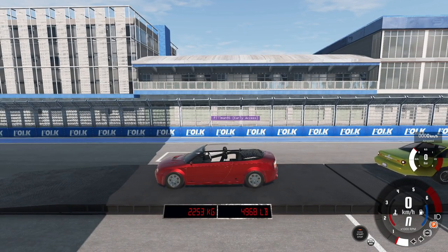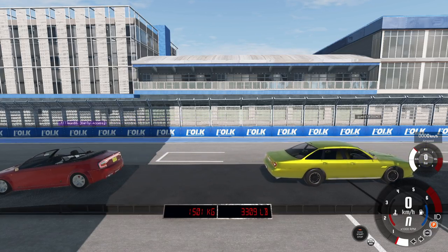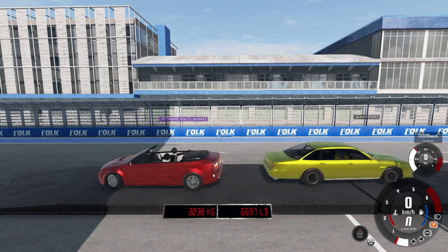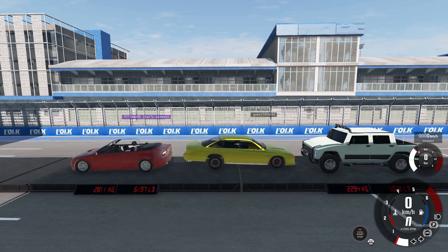The group debates whether Audis ever weighed 5,000 pounds in that era — the consensus is no, and 5,000 pounds would make it the heaviest convertible ever built.